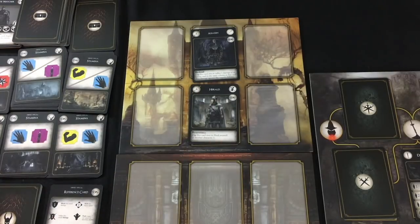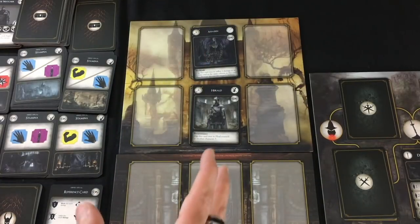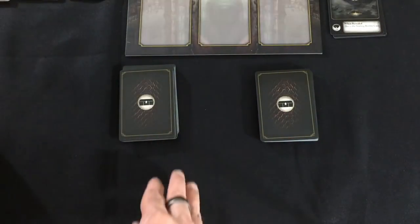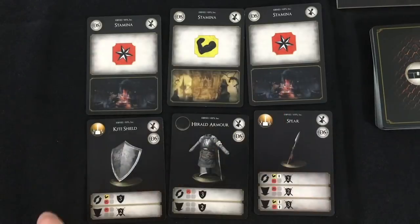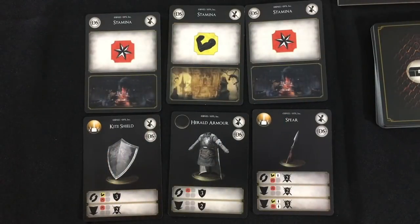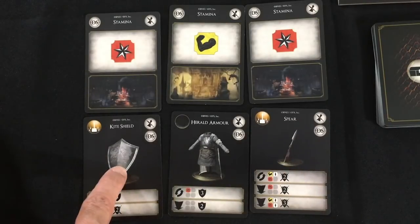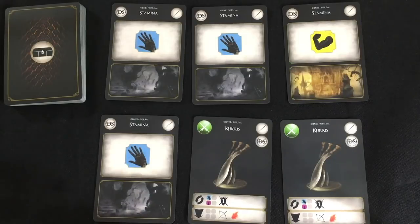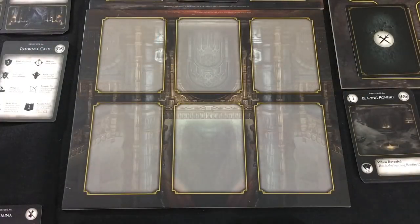I have to choose where each of my characters will be on the board. In very basic terms, the Herald will tend to be tanking more damage, and both of them being in the center will give them the most flexibility for hitting the enemies who come out. If my characters don't already have six cards in their hand, they will draw up to the six card maximum. Here my Herald has drawn three stamina cards, a kite shield, Herald armor, and a spear. If I had no weapons in my six-card hand going into the encounter, I could mulligan once — shuffling all these into my deck and drawing a new six-card hand — but you can only do that at the beginning of the encounter and only once.